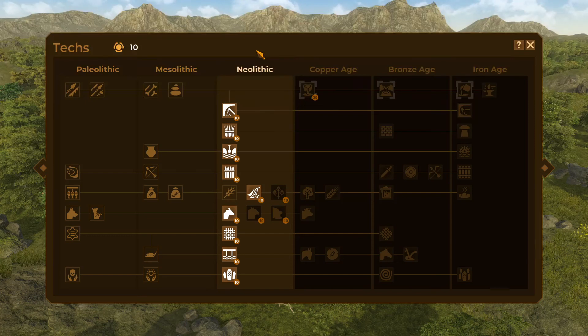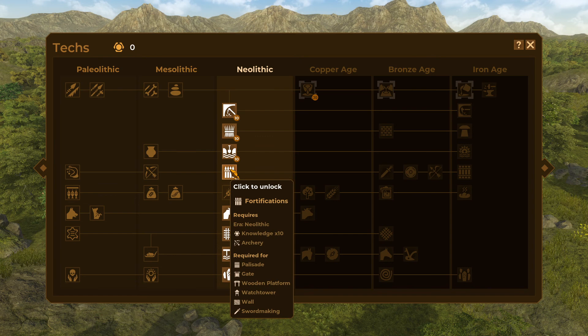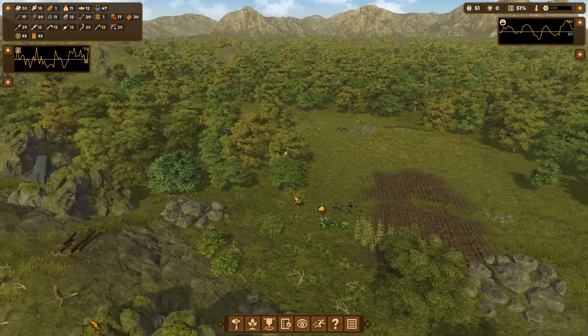Welcome back to Dawn of Man. It's time for Inception to take another step into the Neolithic age. It would be very tempting to go with something economic here, maybe more farming, animal domestication, mining, thatching, weaving, etc. But what I actually think I need to do is go with something that isn't directly economic in nature: fortifications. This is a project that's going to take quite a while to really see it come to fruition.